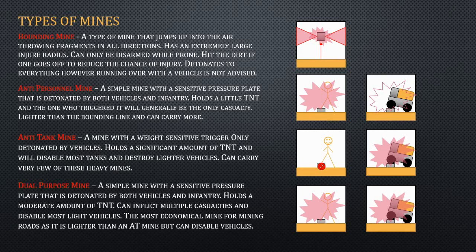These things are terrible for most defusal methods. And then you have anti-personnel mines, which are a simple mine. They just have a little bit of TNT and they detonate everything. You can carry a lot more than bounding mines, so pretty much you'd use these for houses while you'd use bounding mines for more open spaces.